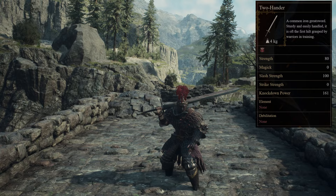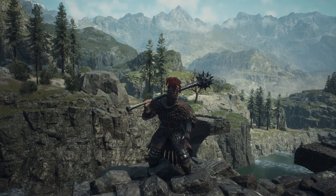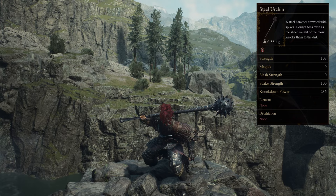Next up in 13th place is Steel Urchin. A steel hammer crowned with spikes, capable of gouging foes even as the sheer weight of the blow knocks them to the dirt. In order to get your hands on a Steel Urchin, all you need to do is visit Roderick Smithy in Vernworth.